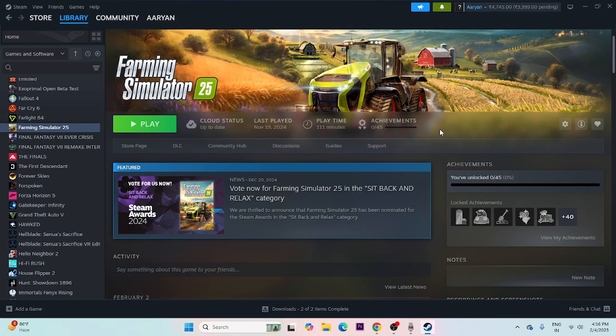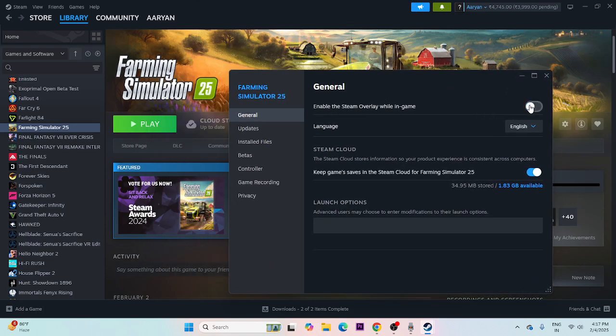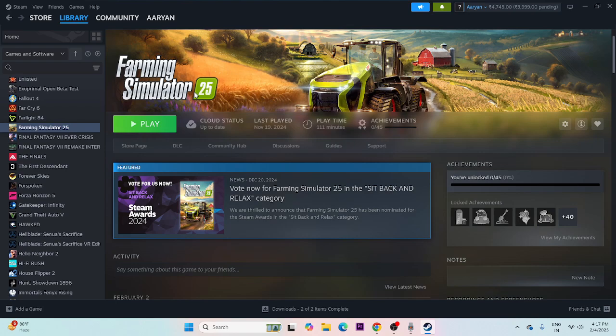Next, disable the Steam overlay and use launch options. Right-click the game in Steam, go to Properties, and turn off 'Enable the Steam overlay while in-game.' Then, in the Launch Options field, try adding the command -dx11 first. If that doesn't work, try -dx12, and if that doesn't work, try -d3d11. Try each command one at a time, launching the game each time to test.